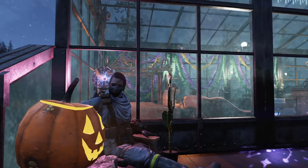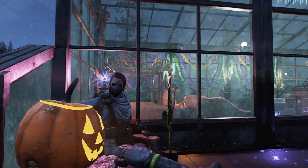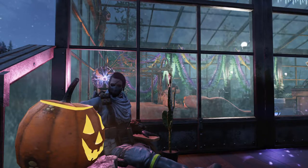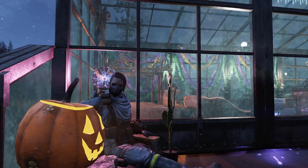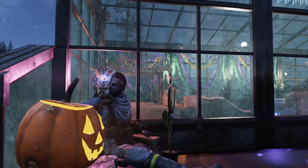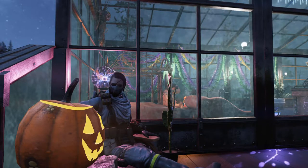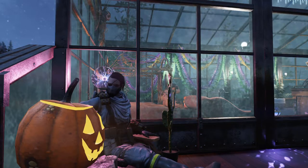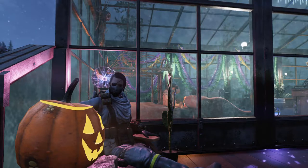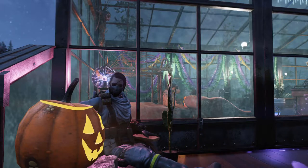Hey guys, welcome back to another episode of What the Scrap. I'm Z, the dad from Dad and Dad Play Stuff. Before we start, don't forget to hit that like button, comment below on what type of Fallout 76 resources you'd like in a video, and subscribe for more content. Today's resource can be a massive pain early game — and that is screws. These are used for just about anything from weapons to armor to mods, so you'll need a lot of them to traverse the wasteland of Appalachia.